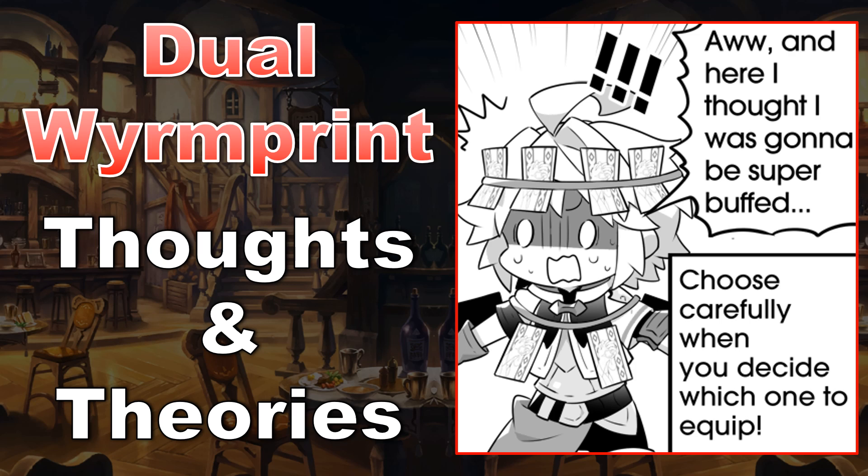I definitely recommend you wait until dual Wormprints are released to use your keys and start unbinding. I'd also like to add that you should almost always wait to actually unbind until you can fully do so, because only at max unbinding do a Wormprint's abilities actually get upgraded. You do get that sweet art change at two unbindings, of course, so take that with a grain of salt too.